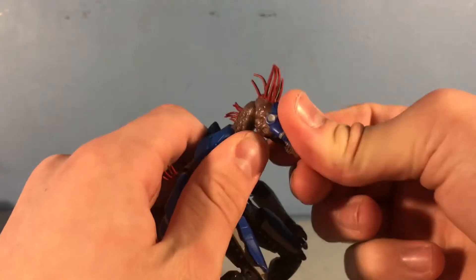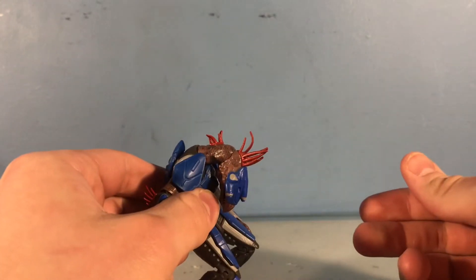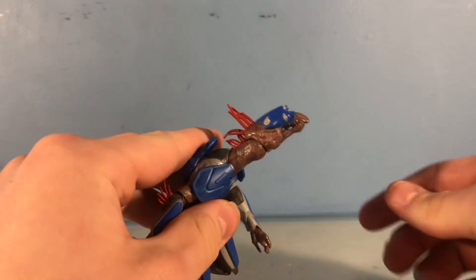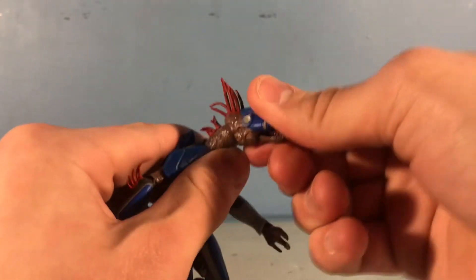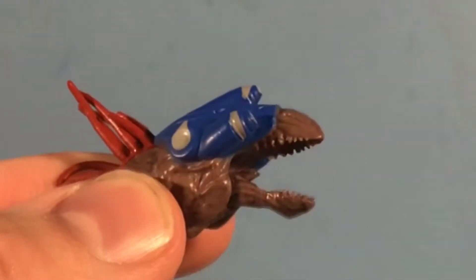His head goes that far down, but with the neck down farther. His head alone can look that far up, and with the neck it can still look that far up because the head is on a swivel hinge, the neck is on a swivel hinge, and his mouth can do a pog move.